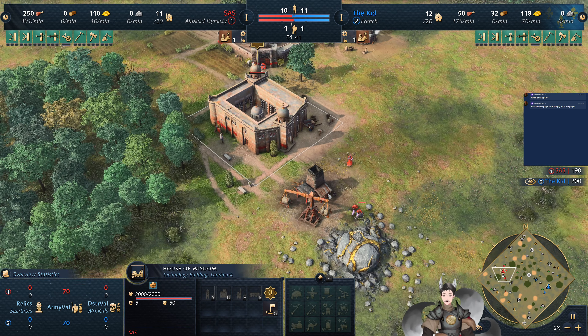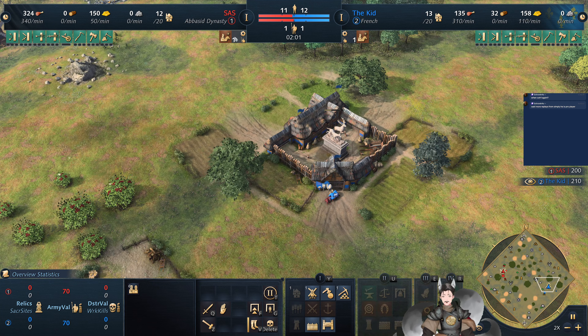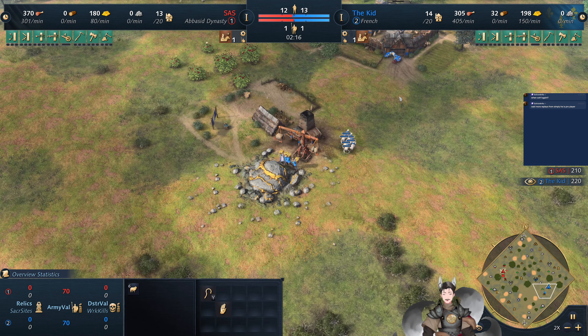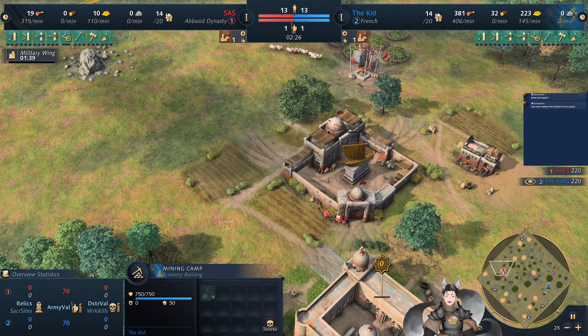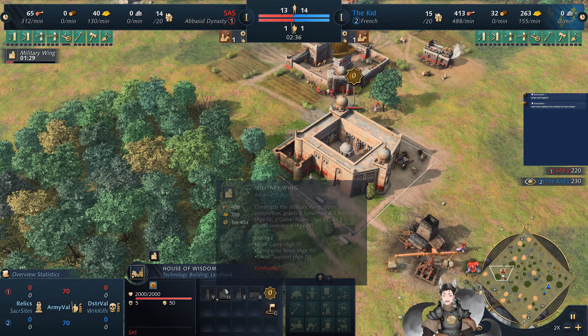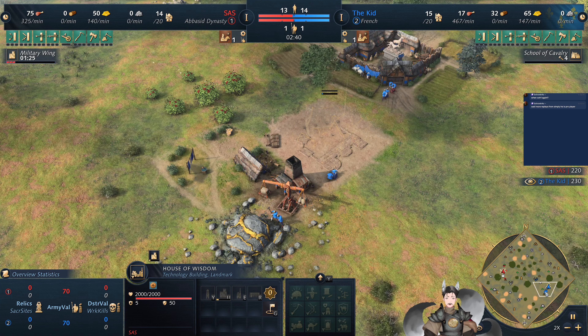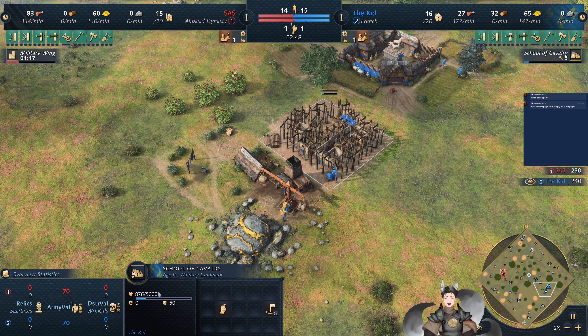Wisdom is now completed. French versus Abbasid — we may see heavy resources on the camel riders if the French player goes heavy into the royal knights. The sheep does go ahead and get rallied to the mining camp. Military wing is now being researched.